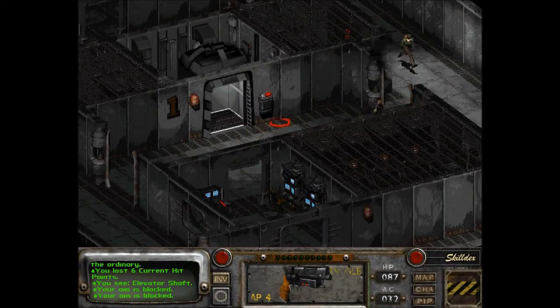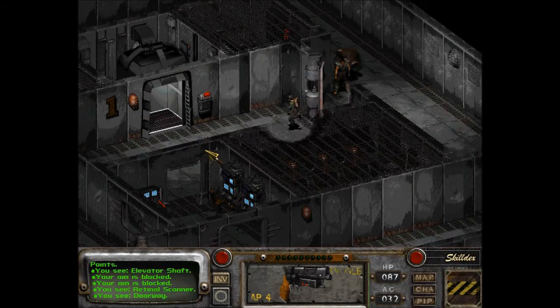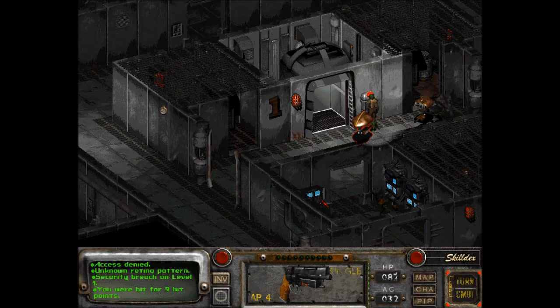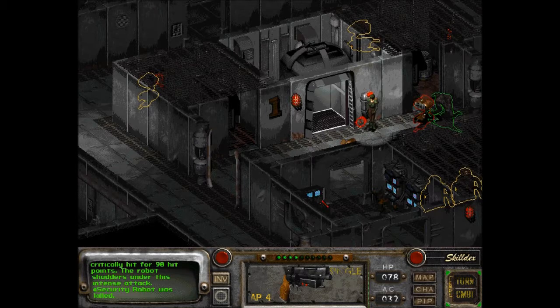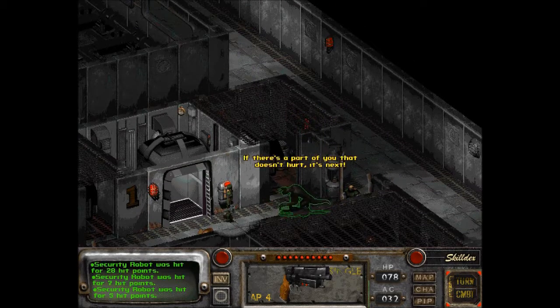How do I make them come out? Will they come out and attack me? I don't even know if this is gonna work. Oh look, all this stuff comes out. These are the easy robots, and it only has 30-60 points. Oh wow, critically hit for 90 hit points — the robot shudders on this intense attack. If there's a part of you that doesn't hurt, it's next. These don't hurt — they're robots.